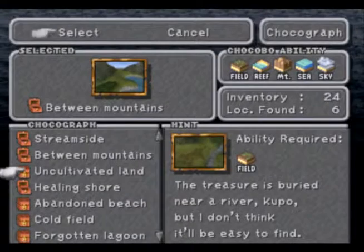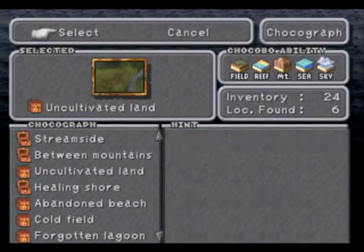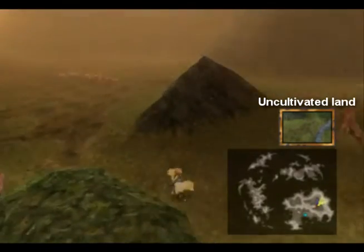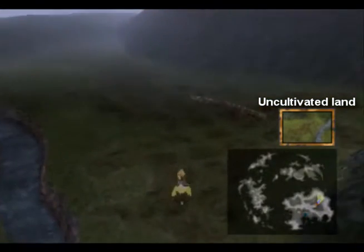Next we want Uncultivated Land — again reached by yellow chocobo. The clue says the treasure is buried near a river, and it won't be easy to find. Well, we will find it on the way to one of the gates. There we go.